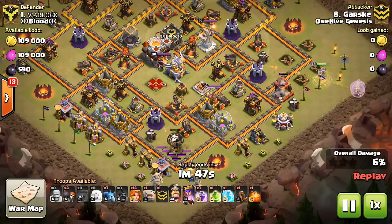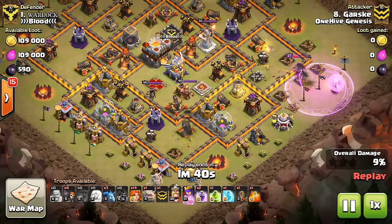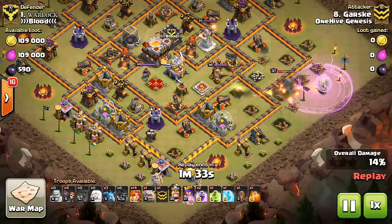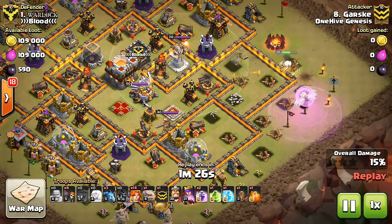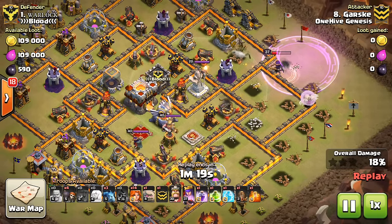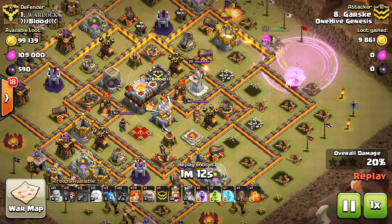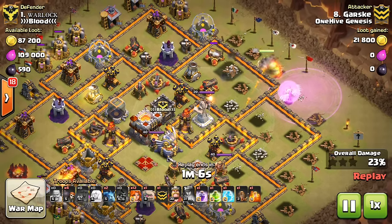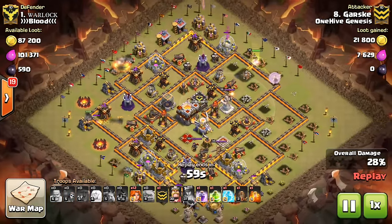He drops in a few Balloons and gets a great trade — just three Balloons — got that Archer Tower and almost the Cannon. Drops down the Queen and gets her to start working. He wanted her to go south, but for some reason she goes back up north. Luckily the healers don't quite go in range of the air defense — they get pretty close, but not quite. Drops down the Rage, which people have been doing — dropping it a little earlier so the Queen gets the full benefit of the damage. The problem was it was too far ahead, and he had to pop the ability because the healers hadn't yet reached the Rage when the Queen was almost about to go down, so he had to adjust that placement.